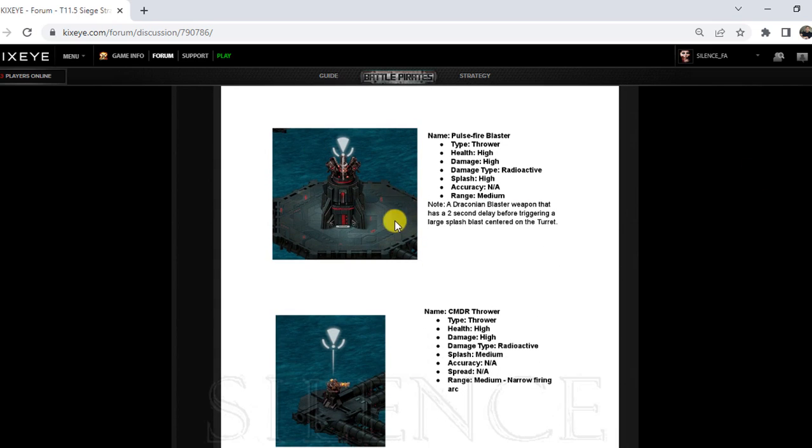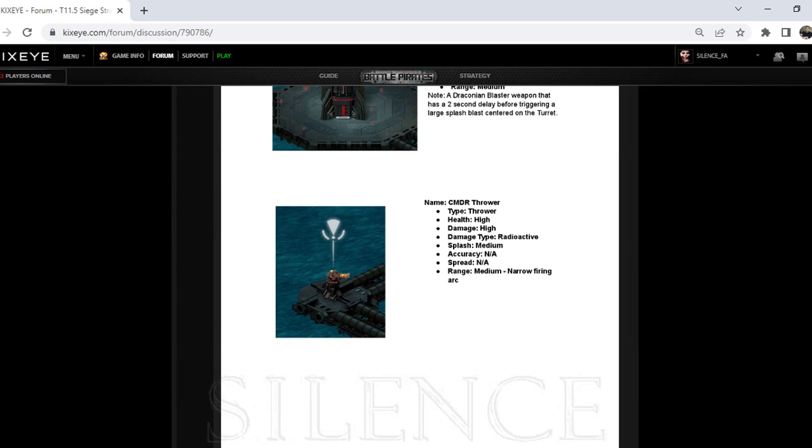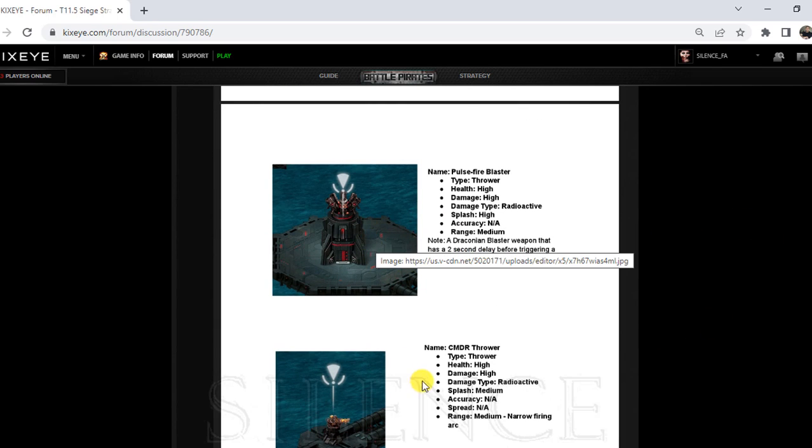If we go to the second turret, as you can see, this is radioactive damage with high splash, no accuracy, and medium range. There is a note that if you stay more than two seconds on the target itself, it will be triggered — there is a two-second delay before it fires at your ship. You can take advantage of this: give two or three shots, retreat, go back again, and kill it. In two or three maneuvers you should be able to kill it without taking any damage, depending on position, though we cannot fully predict it yet.